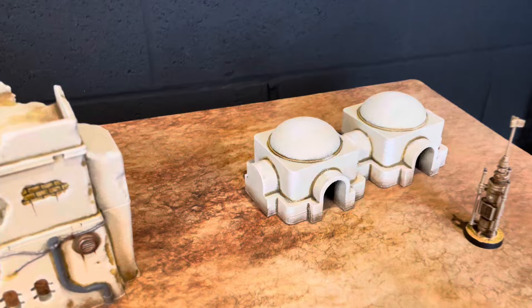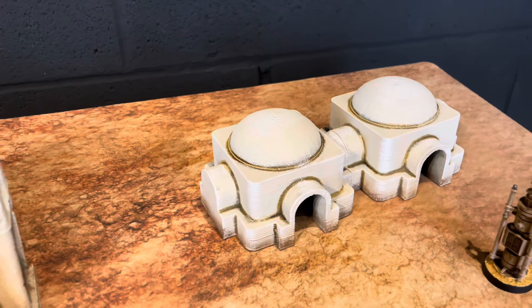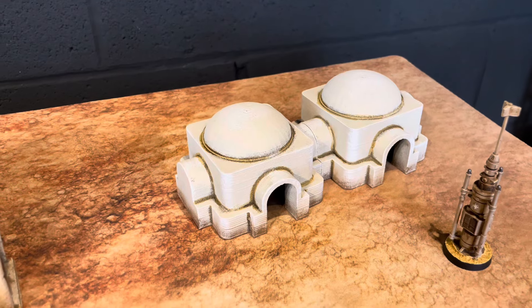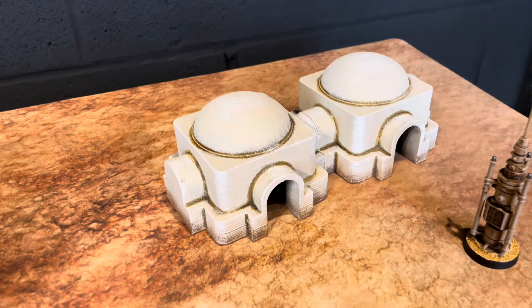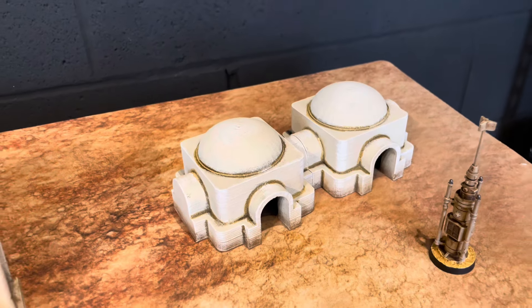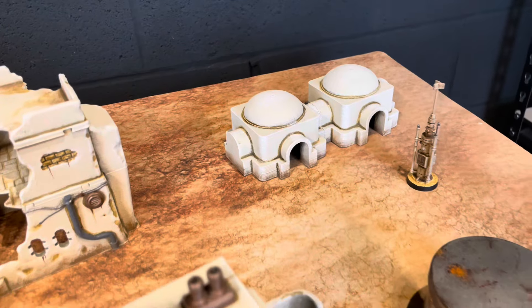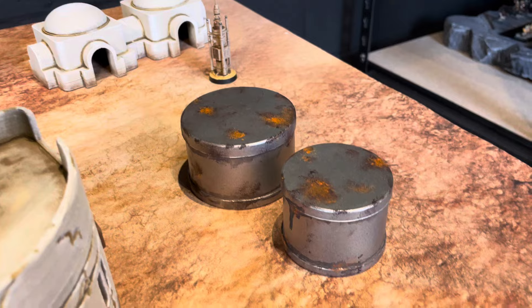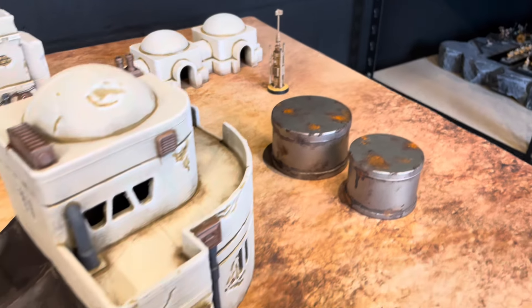We've got a couple of desert buildings — these were also found on Thingiverse. They're really low detail, so they lend well to some weathering. Definitely, like the rest of the parts here, they needed some textured spray paint to get rid of the print lines.